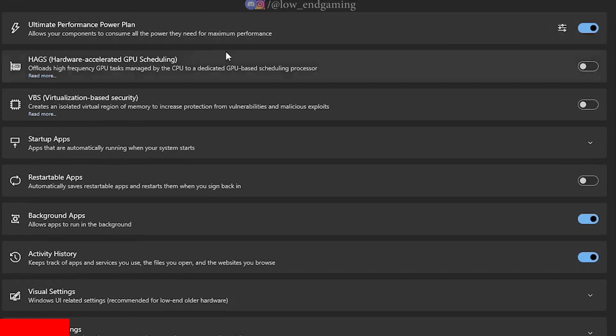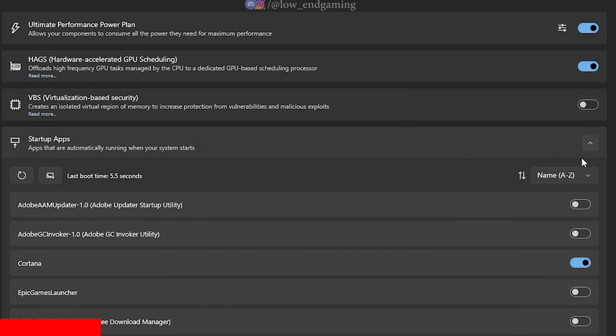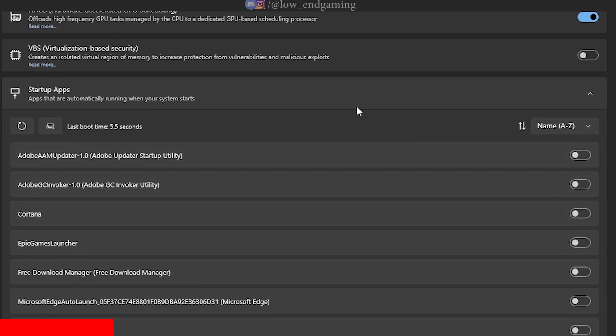Open it and first go to Boost. Follow along and do as shown. Turn on Ultimate Performance Power Plan, enable HAGS and turn on VGS.